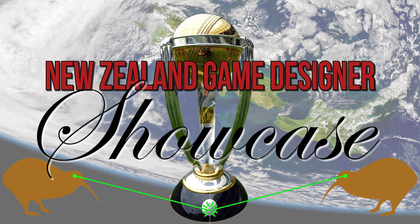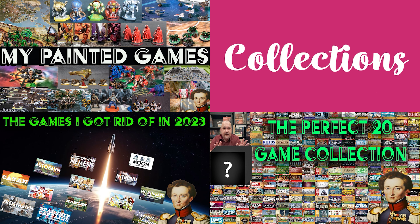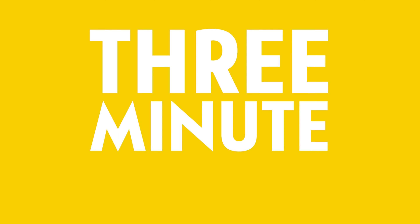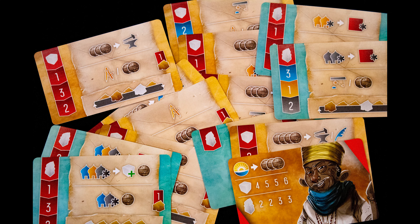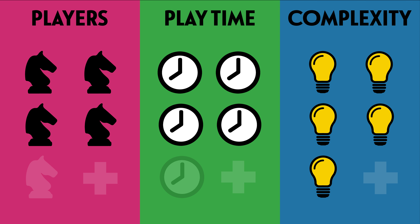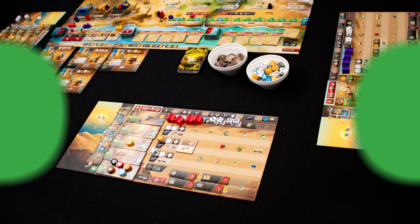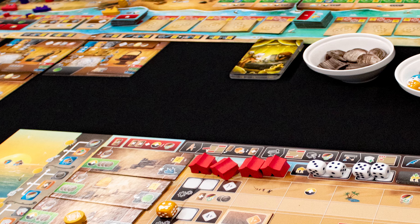Part of our ongoing program to promote board games from Aotearoa New Zealand. Kia ora koutou and welcome to Inventors of the South Tigris. This prototype copy has a solo mode; it's a game for one to four players, playing time is long, and it's a pretty complex game. You are inventors in Baghdad trying to outdo each other — can you invent, build, test, and publish the greatest inventions?